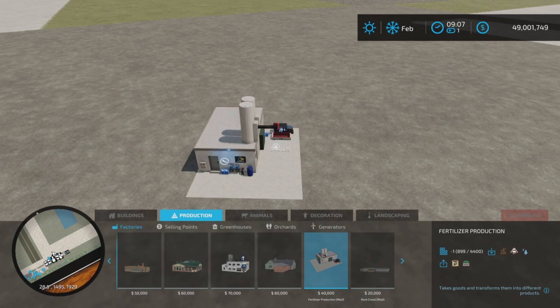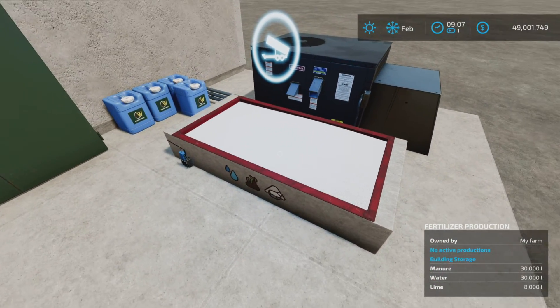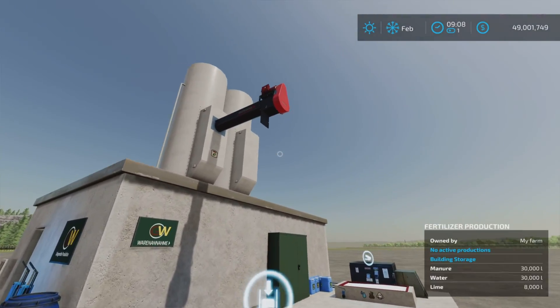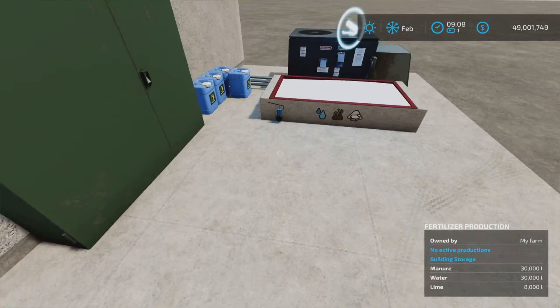There it is — $40,000 to purchase. Place it wherever you like. All the products go in here; we'll show you that once we run it. The output pipe is here and there are little labels on it — there it is: fertilizer.